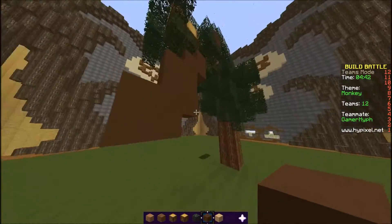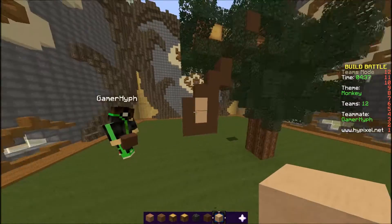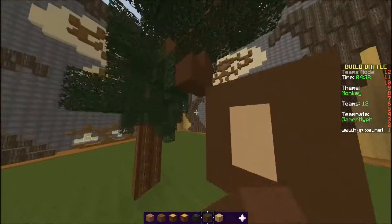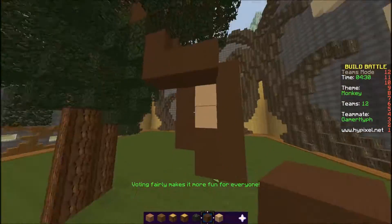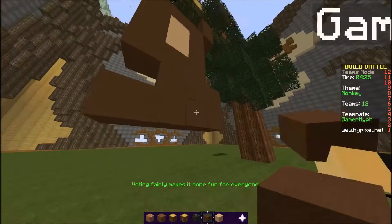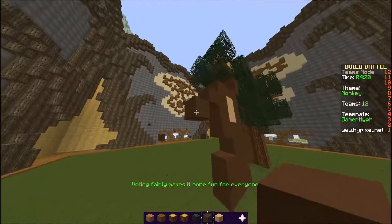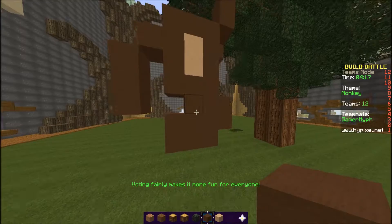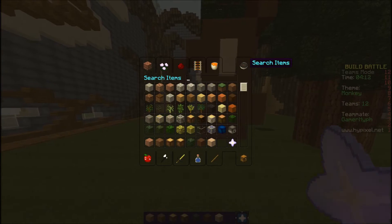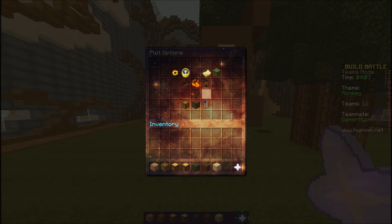We have to make his tummy. This is a huge build. Where's his head? He's gonna be upside down. He's gonna be holding a banana. This looks like a rabbit! We gotta make the eyes. I'm gonna make the banners, okay? I got this, dude, don't worry.